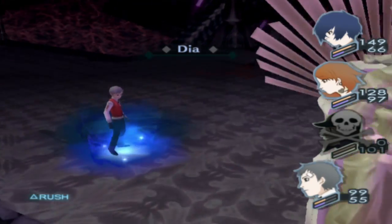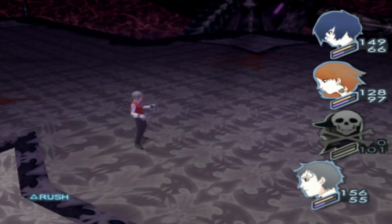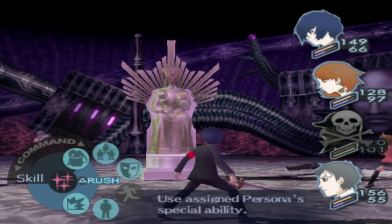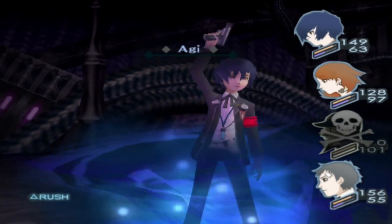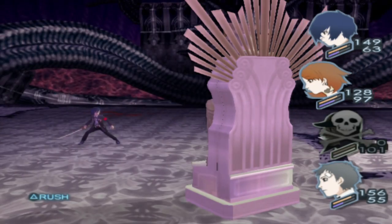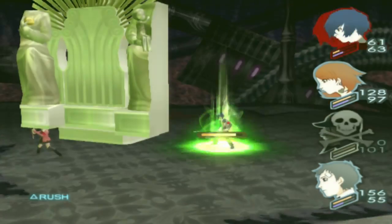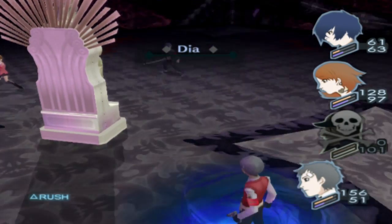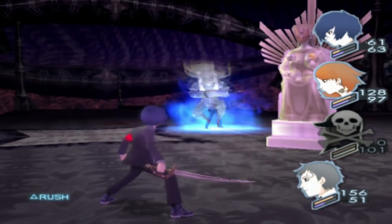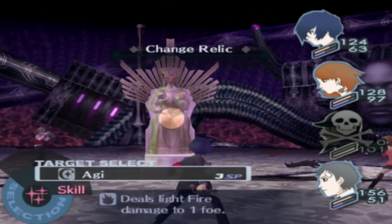Here comes the Desperation Heal — not really too big of a problem since it was only for like 40 or 60 HP. Our team can do way more damage than that. Half this boss fight is literally just healing the damage the enemy does. Having a persona that resists wind would help, but you don't really need it.